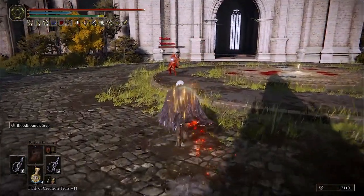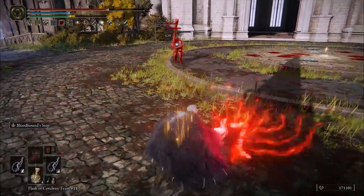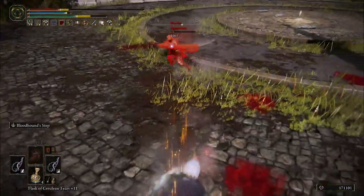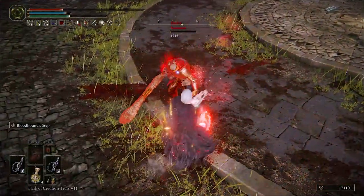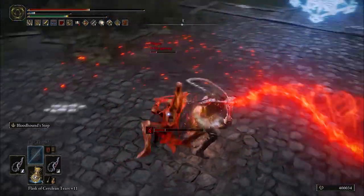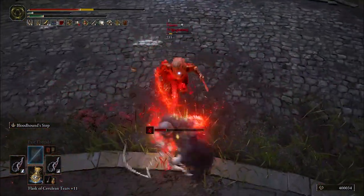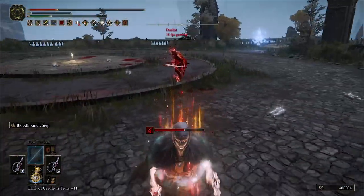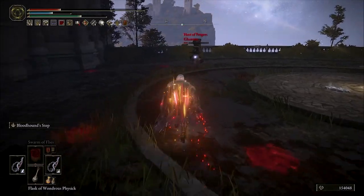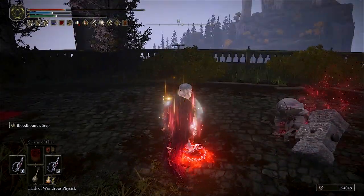We'll be getting 55 innate bleed buildup from each of the whips, and we are using the Dragon Communion Seal to cast Rotten Breath. You can passively hold another Dragon Communion Seal in the other hand — it weighs nothing at all — to increase the potency of dragon breath incantations by another 15%. The left hand whip will be cold infused with up to 103 frost buildup to trigger frostbite, and the right hand whip will have the keen affinity for dexterity scaling and will be enchanted with Bloodflame Blade. The Bloodflame Blade enchant applies a debuff to the target when hit which causes 20 bleed buildup per second for 2 seconds, bringing the total bleed buildup per attack to 150.